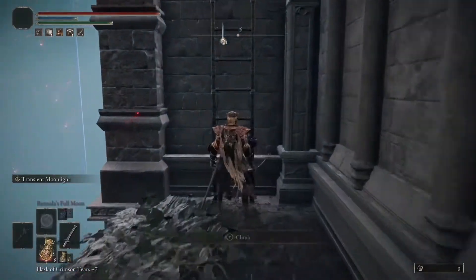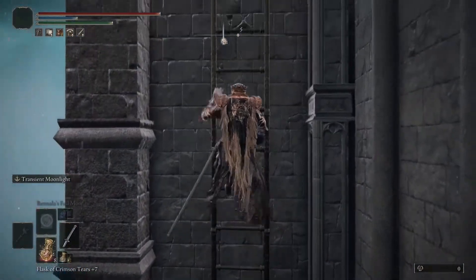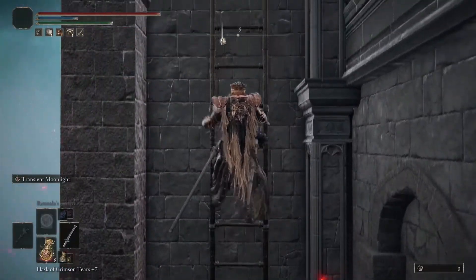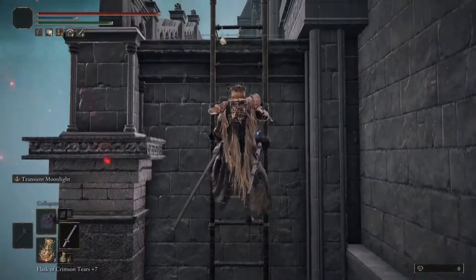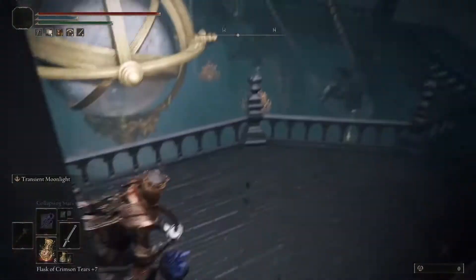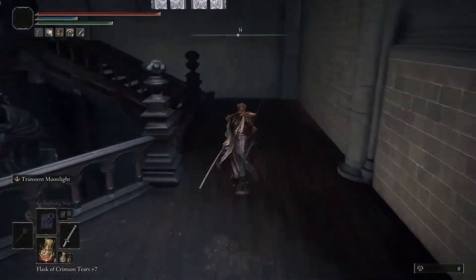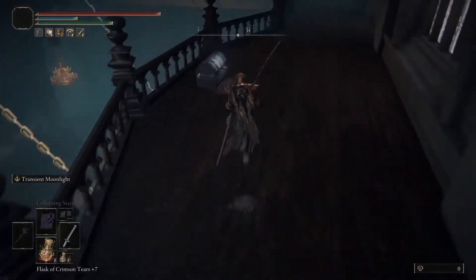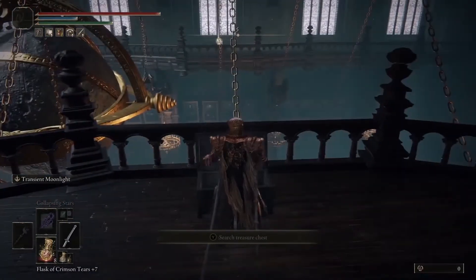At the top left is going to be a 10 dex build with no Talisman equipped. The top right will be 10 dex with the Radagon Icon Talisman equipped. The bottom left is going to be 99 dex and no Talisman, and the bottom right is going to be 99 dex with the Radagon Icon equipped. Those spells come up just after I pick this up here.